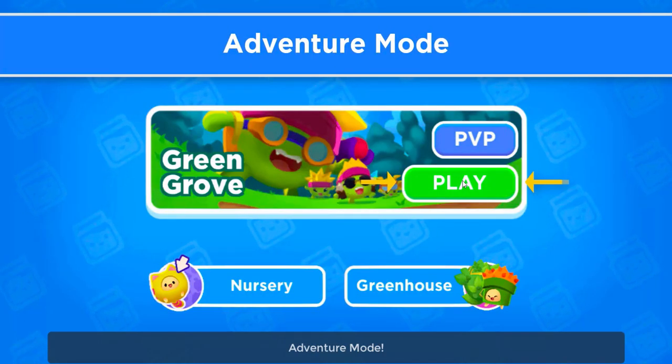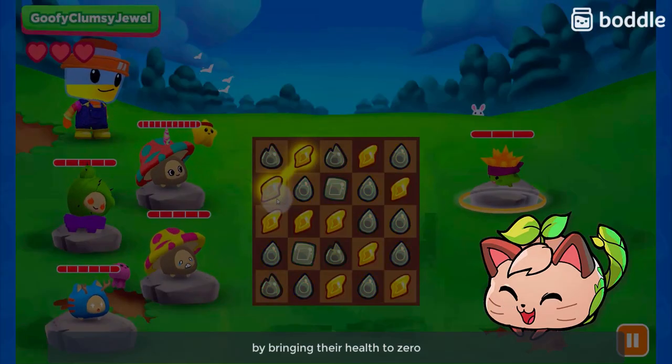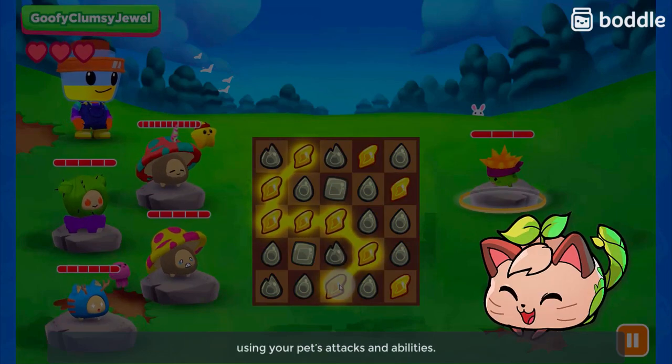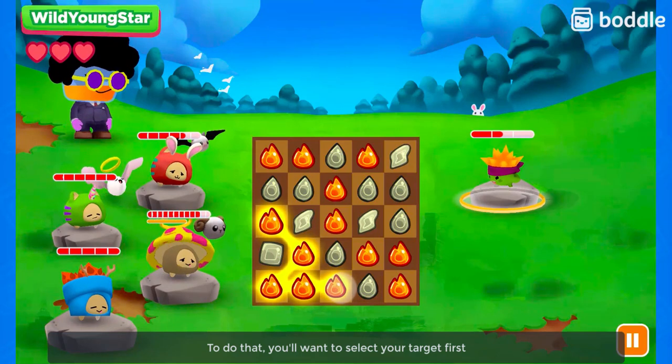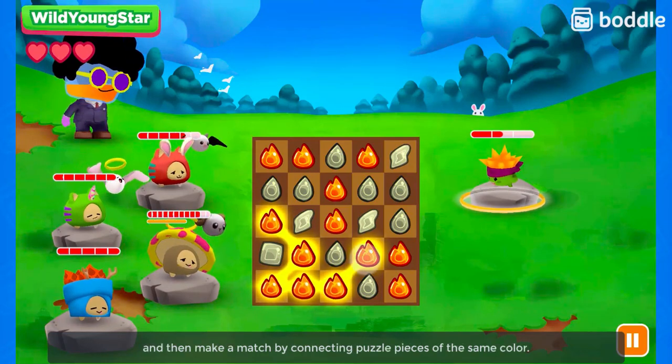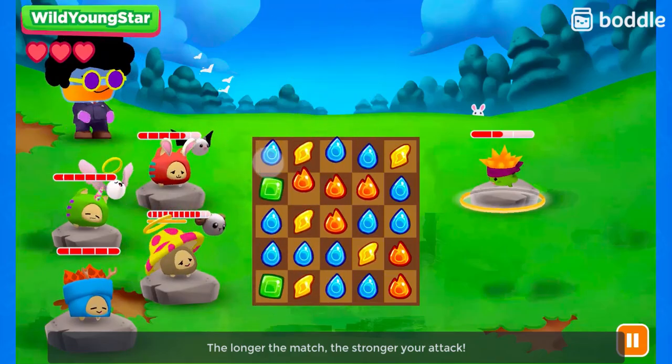Adventure Mode. Press the play button to battle and defeat prank-pulling baddies for rewards in Adventure Mode. First, select the stage and press Start. Your objective is to defeat the baddies on the opposite side by bringing their health to zero using your pet's attacks and abilities. To do that, you'll want to select your target first and then make a match by connecting puzzle pieces of the same color. The longer the match, the stronger your attack.